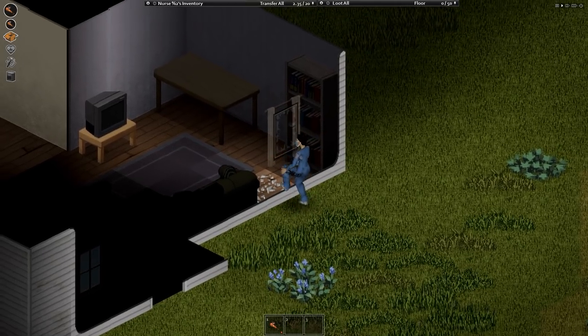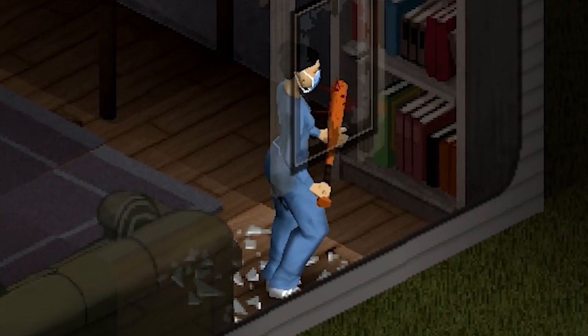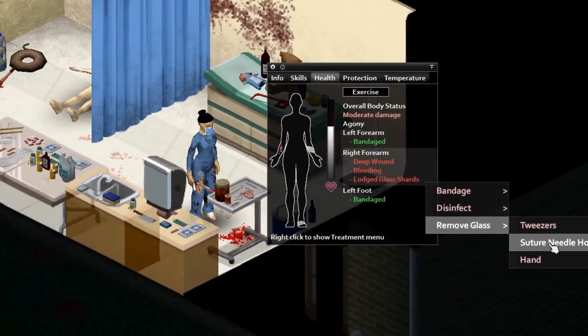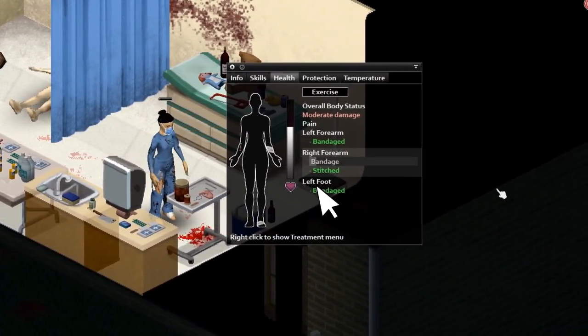If you forget to remove the glass from the window you smashed open and bedazzle yourself with glass shards, you'll need to remove those first. Pull them out with sutures, or your bare hands if your name is Chad, disinfect the wound, stitch it up, and slap a bandage on it.